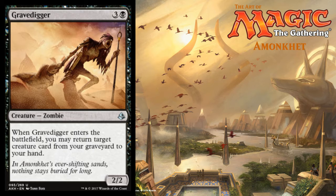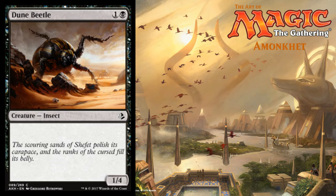And of course we've got Gravedigger making a return — three colorless and a black for a 2/2 zombie. Whenever Gravedigger enters the battlefield, you may return target creature card from your graveyard to your hand. And last but not least in black, we've got Dune Beetle — one colorless and a black for a 1/4 insect. Kind of cool to see; love the artwork.